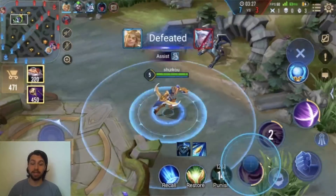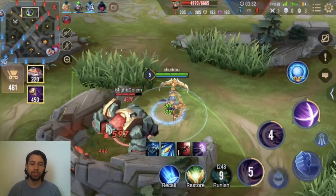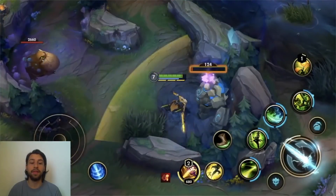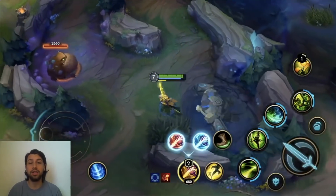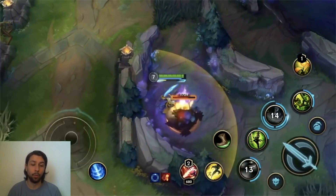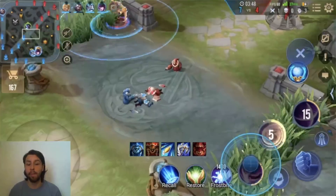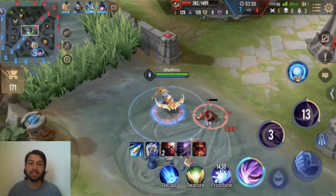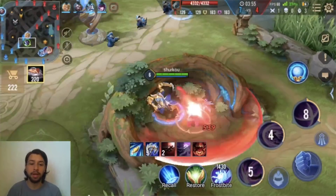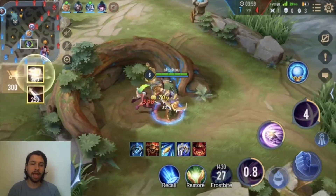What you also saw there is that you have to go back to base to buy your items, which they finally officially confirmed. That's going to add a lot more depth to the game because you will have to time your backs, time your power spikes — when to go back for which items, and when to just keep farming because an item isn't a huge power spike.